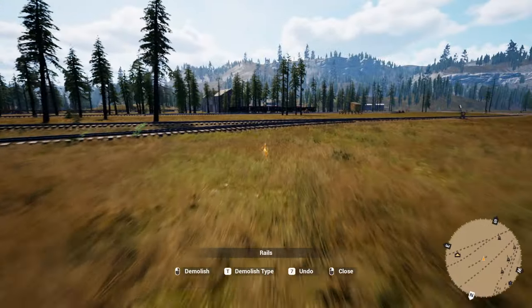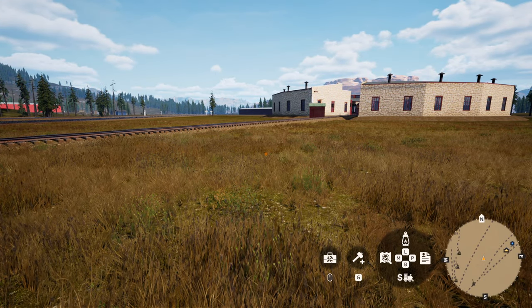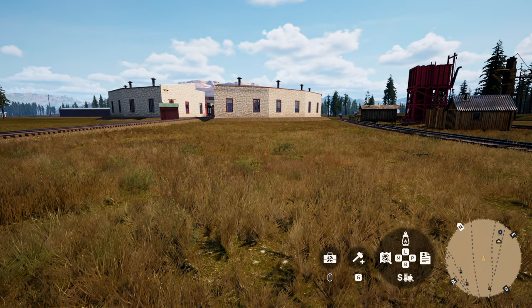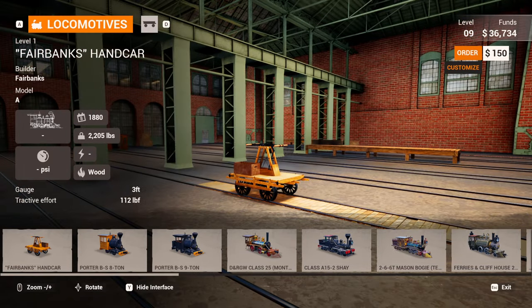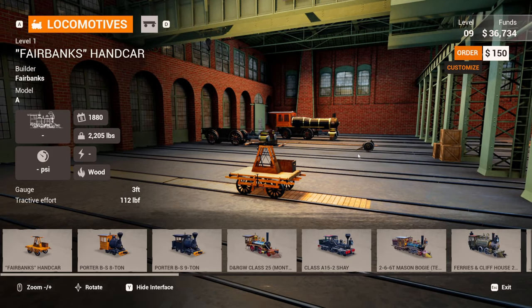The buy menu has also changed. We used to push the F key — that's one of the controls that changed — now it is the B key, B for buy. It is way different. Same building that we're in, but everything looks way different and they've separated things out.